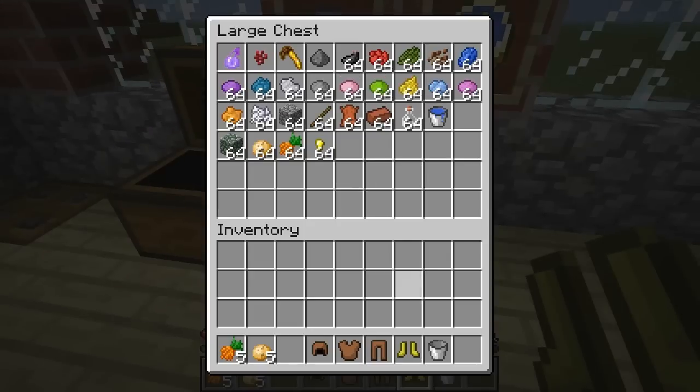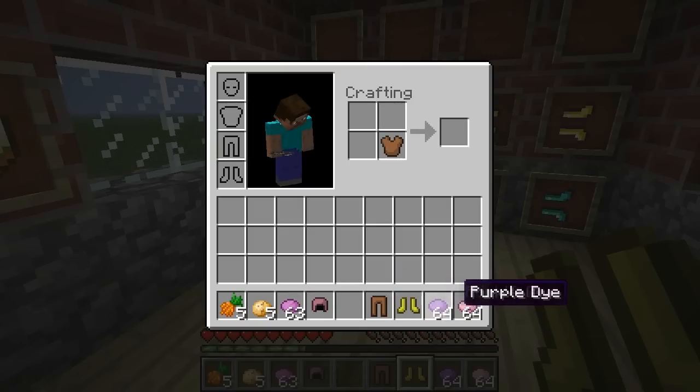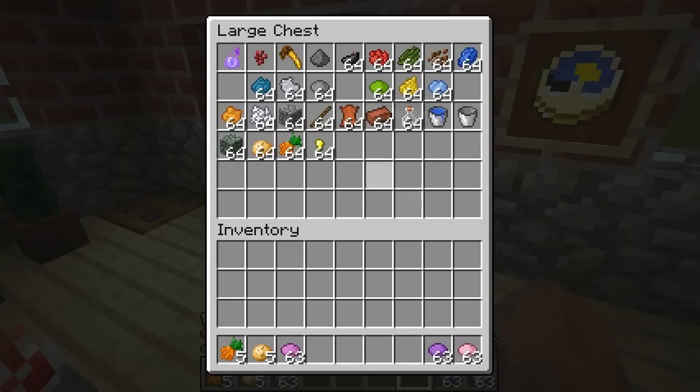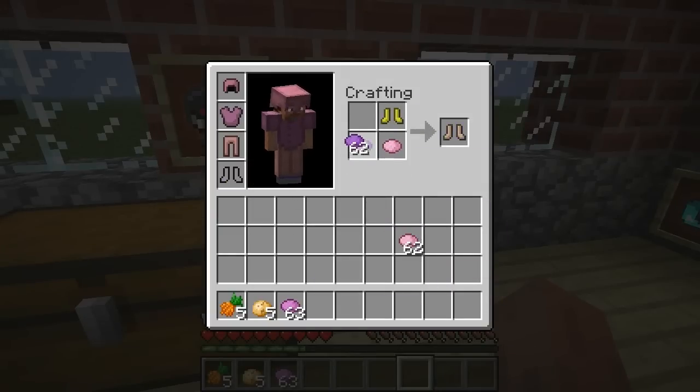To dye armor you'll just need two things: a dye and armor. Let's make the female fans happy and have a little bit of fancy colors. For example, a magenta leather cap, a purple leather tunic, and pink leather pants. My girlfriend would freak out when she saw this outfit. And yellow boots — they don't really fit the rest of the outfit. You can also combine dyes, as you can see here, which makes a lot of colors possible.